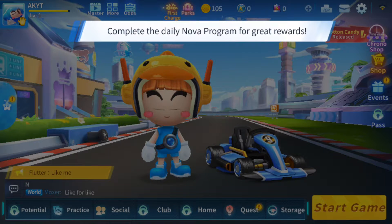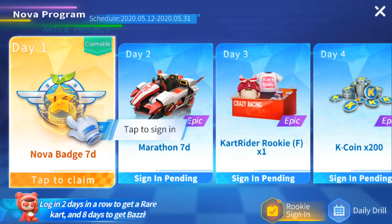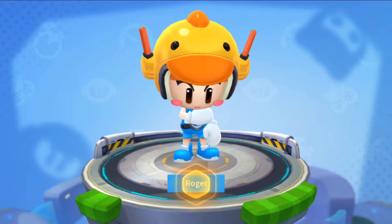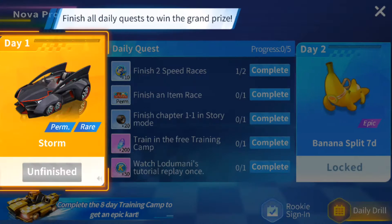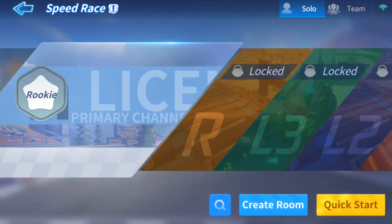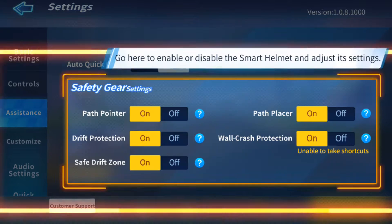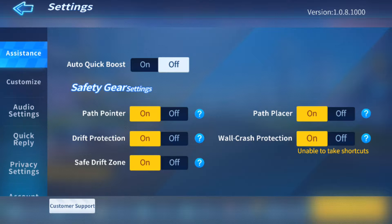Complete the Nova Program every day for awesome rewards! You can get a mystery reward by logging in every day. Let's go see what you get — a CartRider Nova Bag! Pin it on to get double Lucci and experience. Let's check out daily quests: complete all the daily quests to start with the first objective.